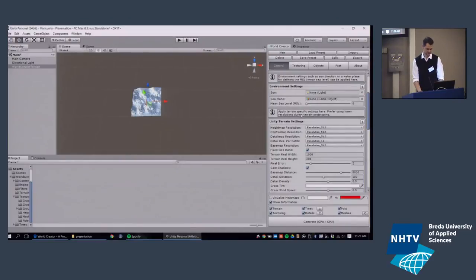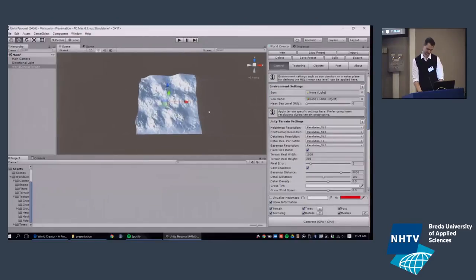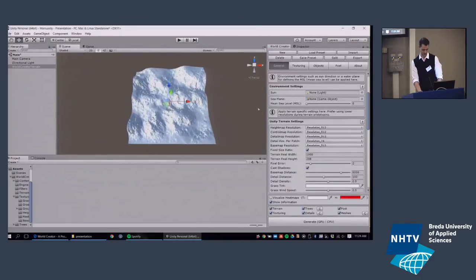This becomes especially interesting once we finish the real-time component — you could simulate the sun moving and watch things grow as shadows shift. That's more of a scientific use case, maybe not for a game. On heightmap resolution: currently we're working at very low resolution. World Creator supports resolutions up to 8K, though I won't do that on this machine.